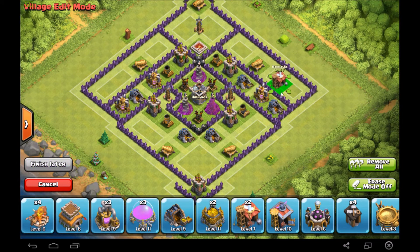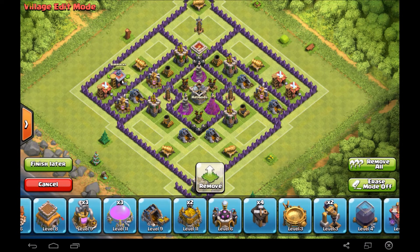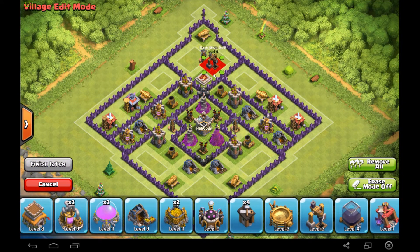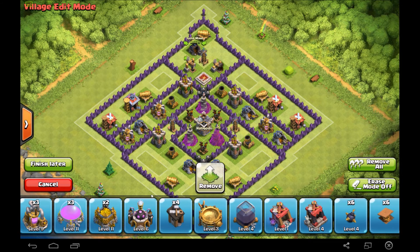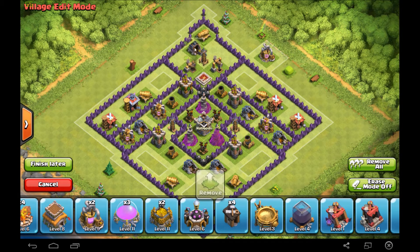As I'm putting the final buildings in, you really want to put as many buildings as possible inside your walls and in reach of your defenses. There's one really good reason for that: it will be harder for them to reach 50 percent, so they won't be as tempted to just grab a couple of inside buildings and get 50 percent.